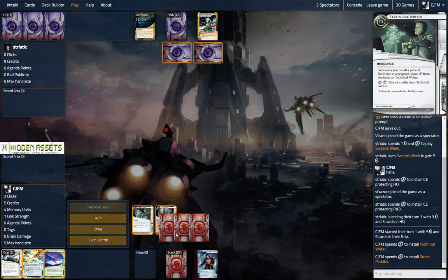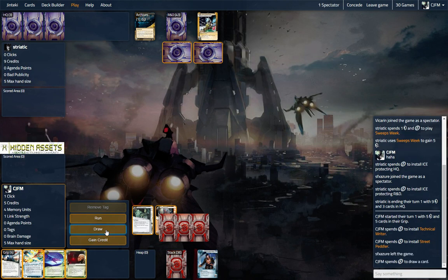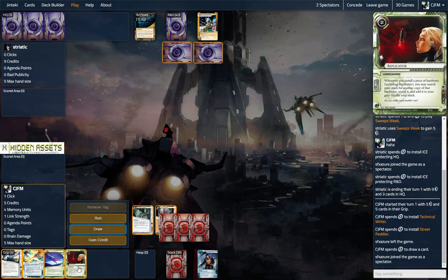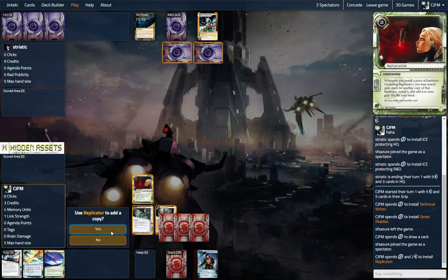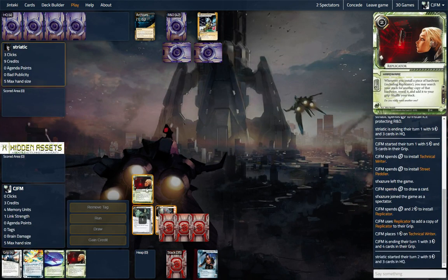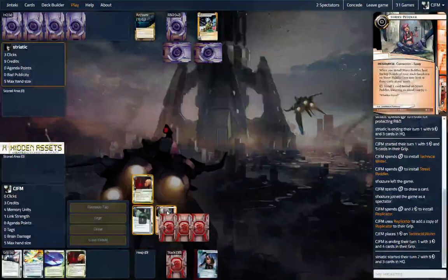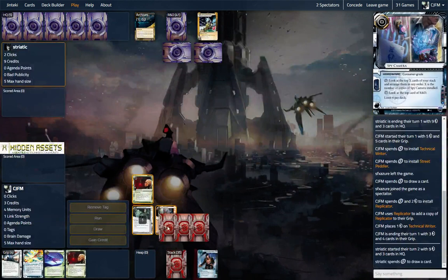It's not terrible. Let's draw. Oh, there we go — now we're talking. We've got our combo: we've got Replicator, we have Bizarre in hand, and we have a Spy Camera. So we'll be able to install all those on turn two. Pretty good.